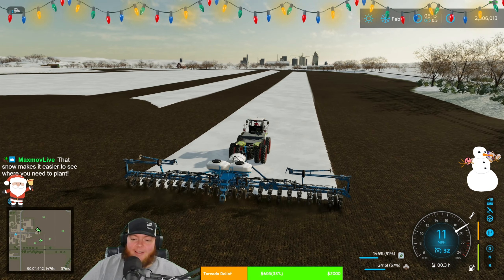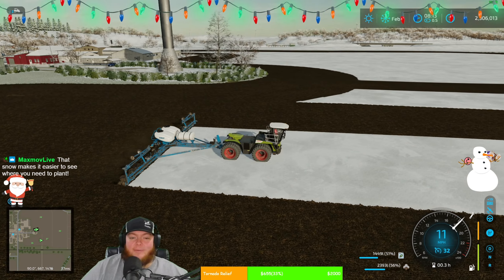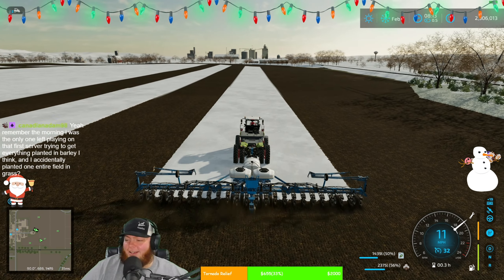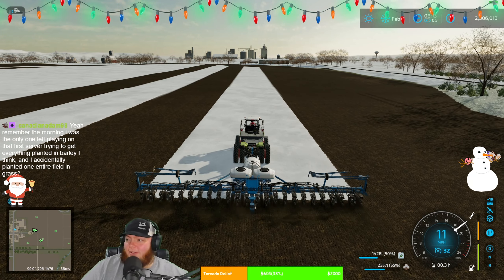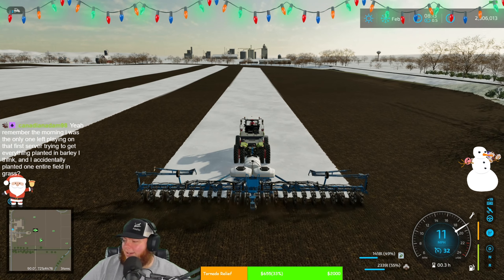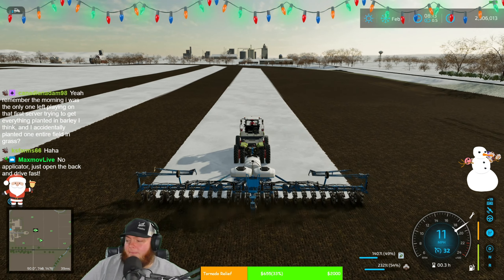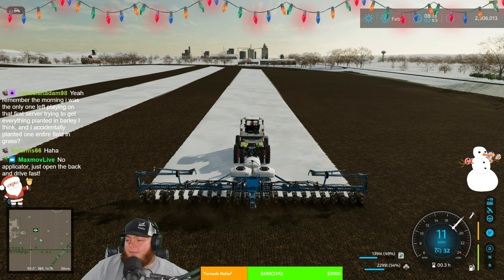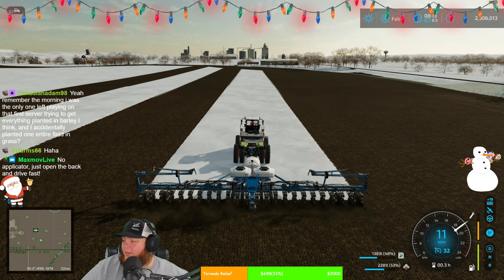Snow makes it easier to see where we need to plant a little bit — yeah it does kind of. No chat, it's not snow — it's just a lot of lime. Can you imagine if your field actually looked like this from fertilizer? Nothing would come up — it would just burn it all. Way too much. Everything would just burn — as soon as it would try to spike through it'd be done.